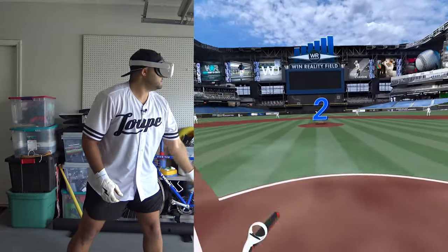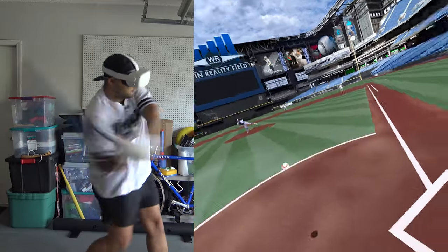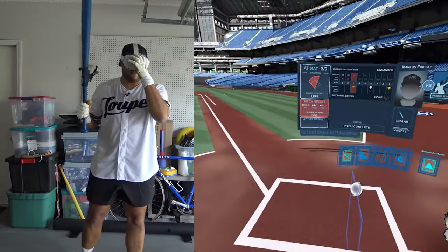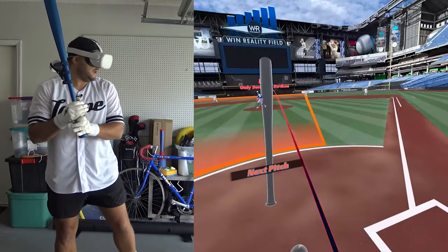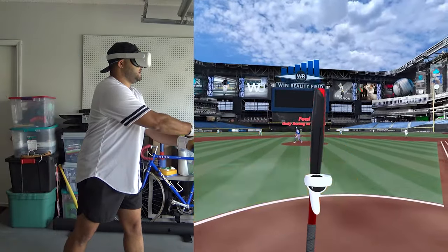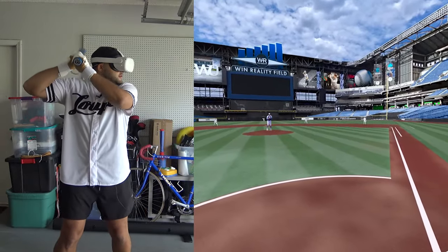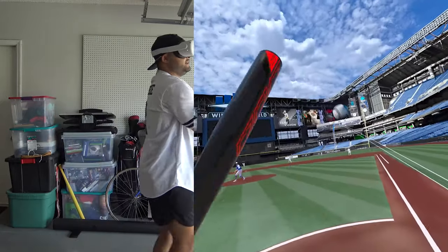Here we go, Matzek. Another foul ball — he's getting us with that slider at 84. We're ready to go for the fastball. Can't foul it off here.